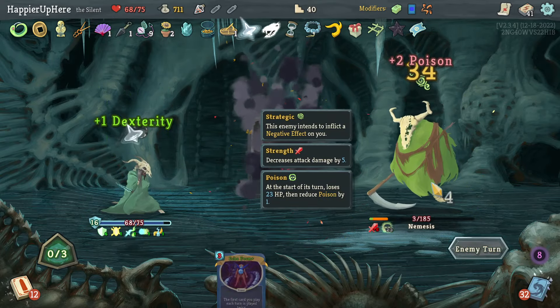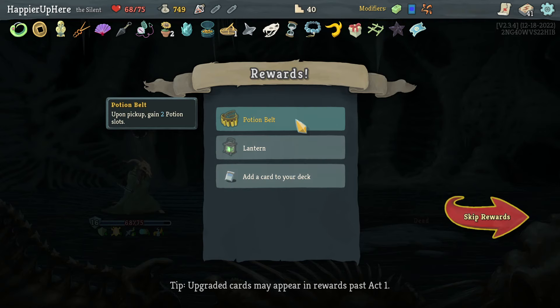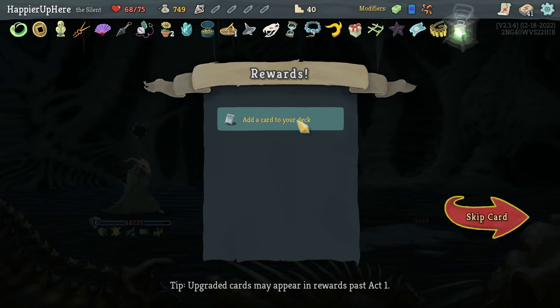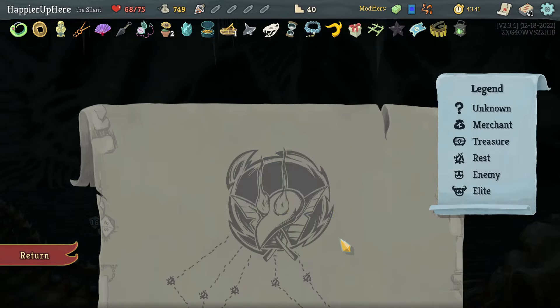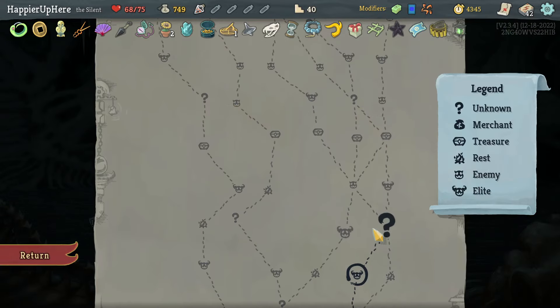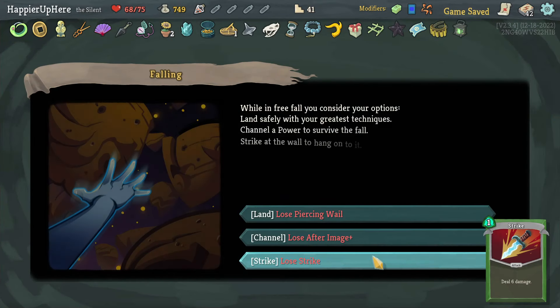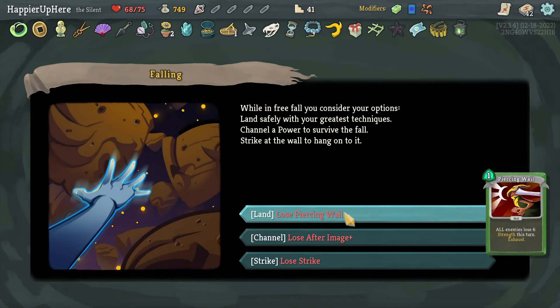Survived this one. Got Potion Belt — pick up two extra potion slots. Lanterns, which come with additional energy. 1000 Cuts — it's not amazing but it might be okay. Who's my final boss? Awakened One — never mind, let's avoid powers then. Let's take the Reboot instead.